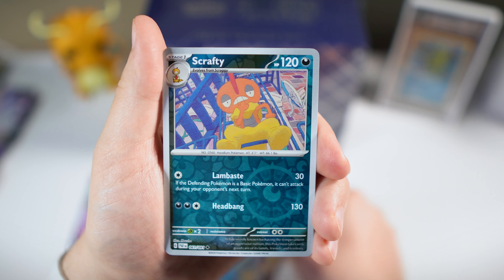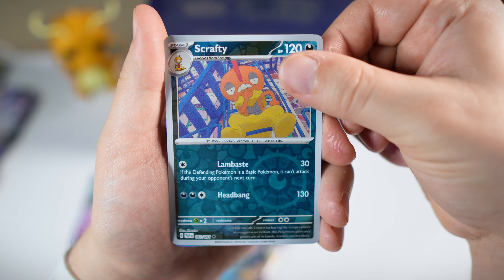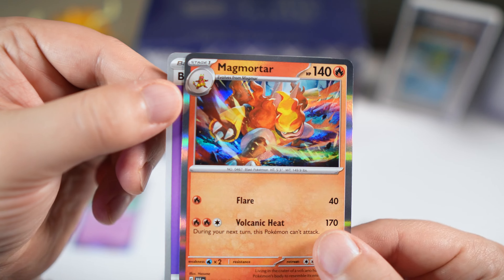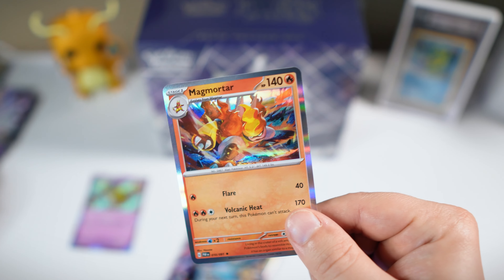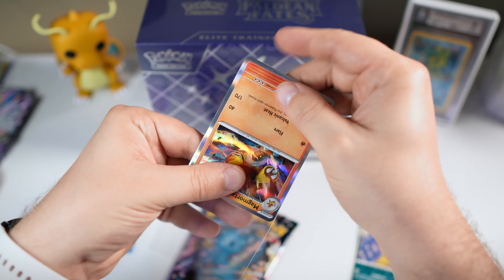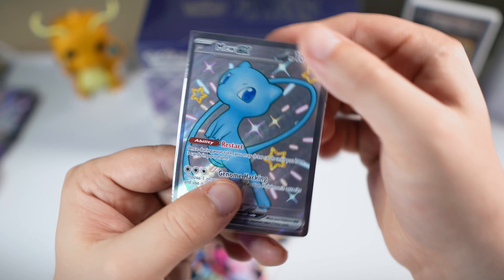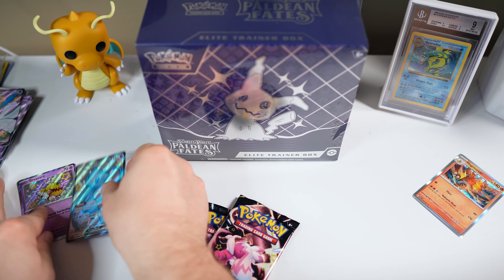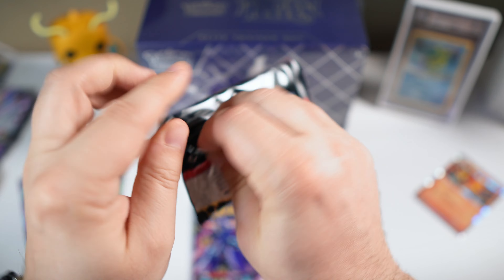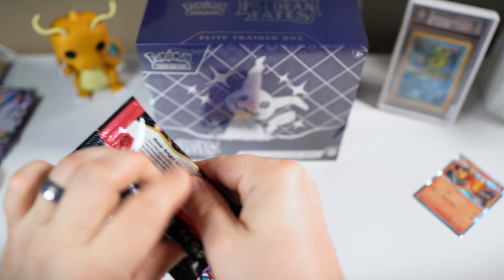We also got a Scrafty Reverse and we do have the potential to get something else here. Just a hollow Magmortar, but that's a pretty sweet artwork. That might just go in the binder so we'll sleeve that guy up as well. We will always take some first pack magic — let's hope that is just the beginning of many good things to come.